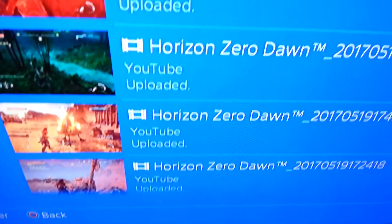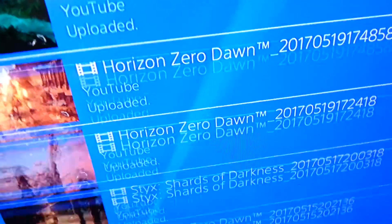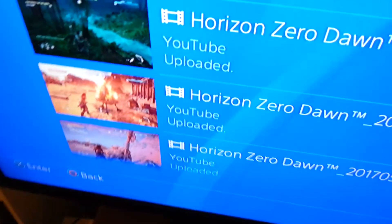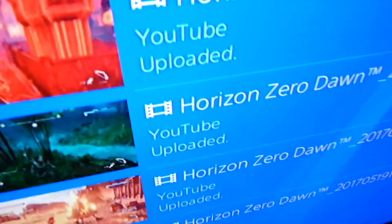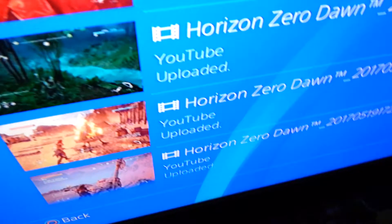You then go down to Uploads, and here are all the uploads — Horizon Zero Dawn. As you can see, there's quite a bit. As well as Styx: Shards of Darkness, and then Horizon Zero Dawn again. You want to make sure you're deleting your uploads. If you don't, you'll start getting error messages and YouTube will sign you out. I've done videos on how to fix that, and there are other videos too.